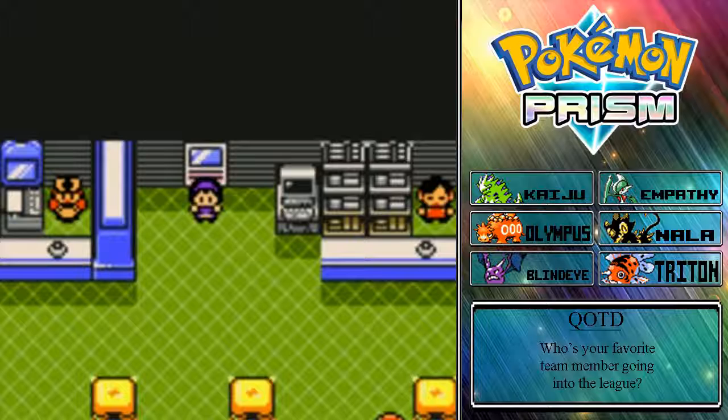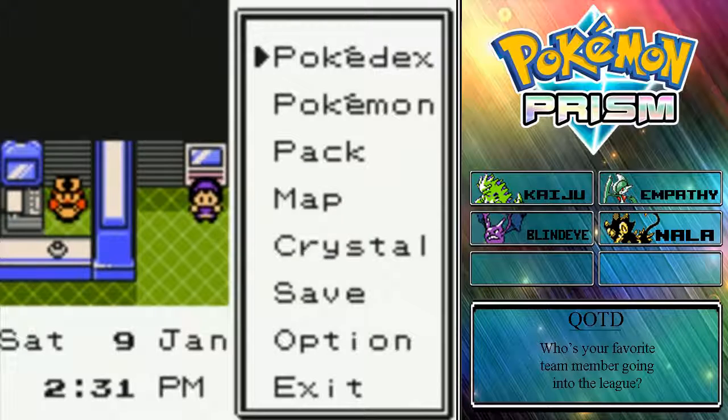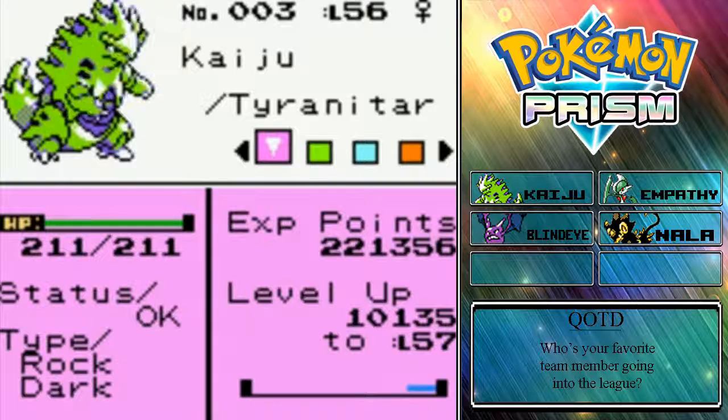Let's get it, but before we do, I did change the team around a little. We do have some of the same members that we have on the screen now, but I did replace Olympus and Triton. The reason for it — Olympus wasn't doing so great, he was our weakest link on our team, and then Triton just didn't have the oomph. So we gotta replace those, and I will show you exactly who we replaced those with.